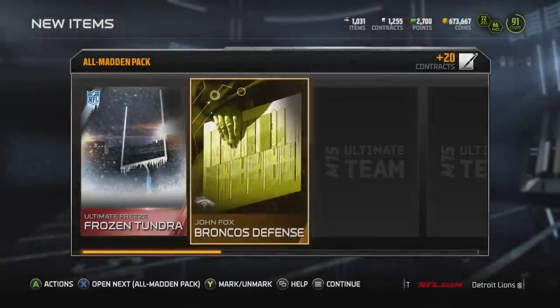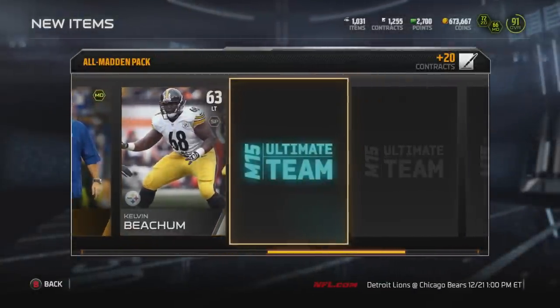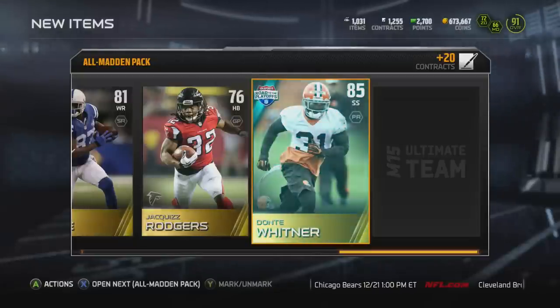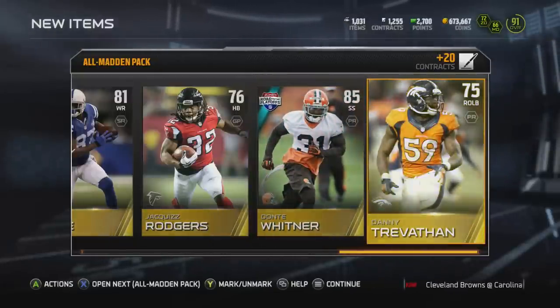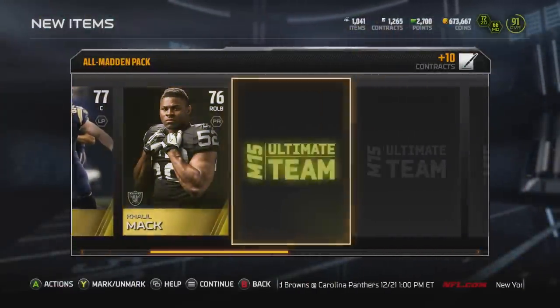Here we get our third Frozen Tundra collectible, and here we actually get number four. So all we need to do is play that solo challenge and we'll get our first gift. We really haven't gotten anything great for players out of this pack — Dante Wittner is probably the best we've got. I think we've got one more pack remaining. Scott Wells, 77.